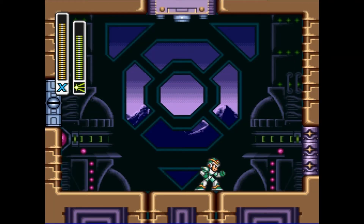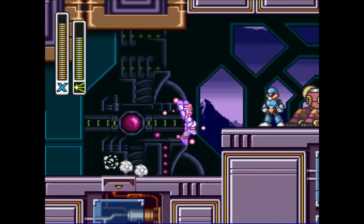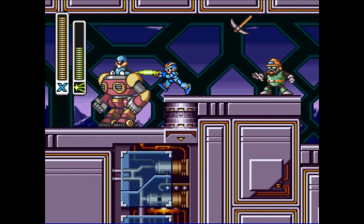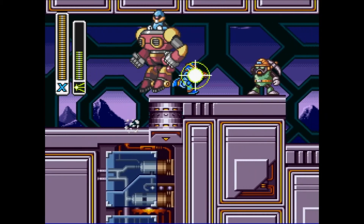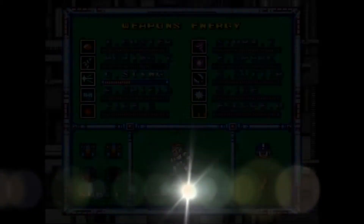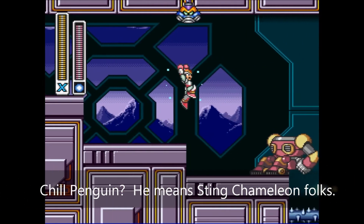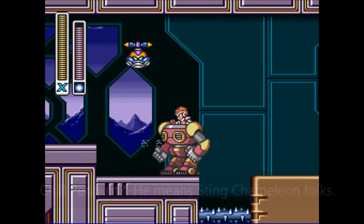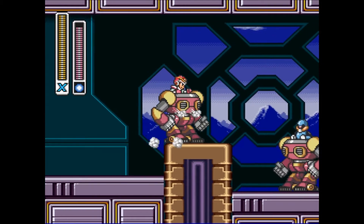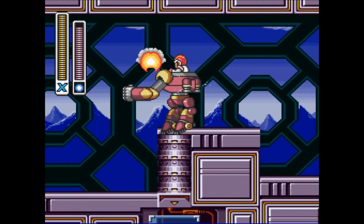Let's see if I can't show off Chameleon's power when charged. I am now invincible! I should have grabbed that machine, and I can fire Chill Penguin's power while doing that. Let me go ahead and just grab this, because this is a section where this is useful. We're getting our sub tanks up, which is good - that'll mean less farming later when you need them.